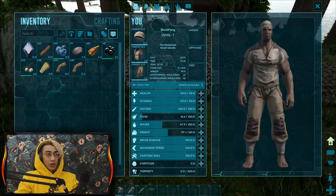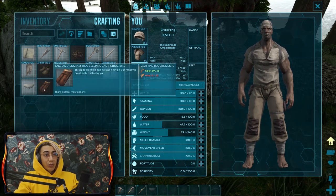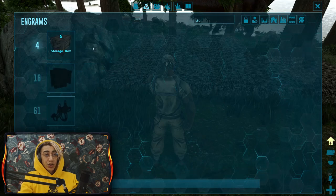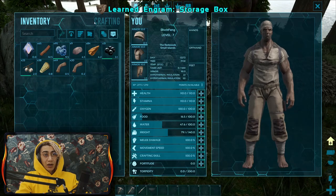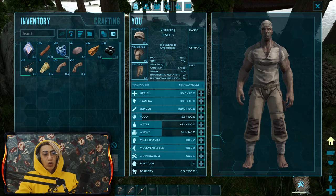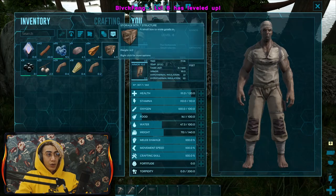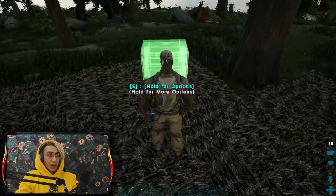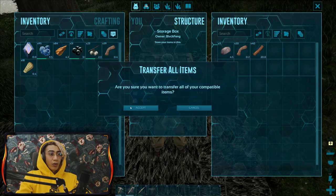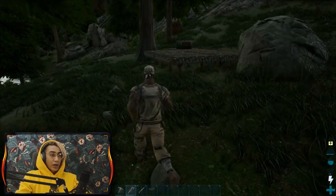Now we have a little shelter in place. We need a sleeping bag, but we need hide for it, which means we need to kill an animal. We also need a storage box - it will allow us to actually store our items. Go to crafting, double-click on it. We've got a level - maybe drop it into health. Press E on the box to place it, and then we can drop everything in it so we can move freely.